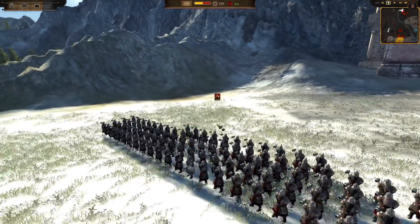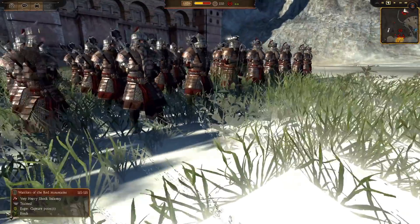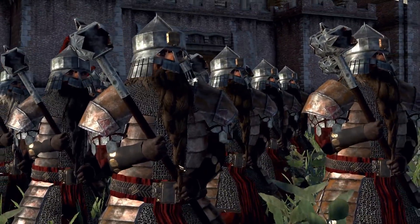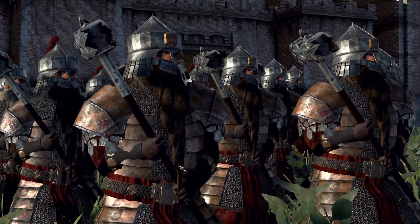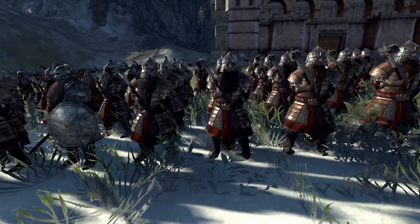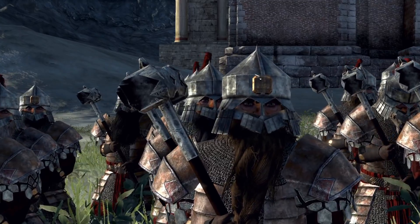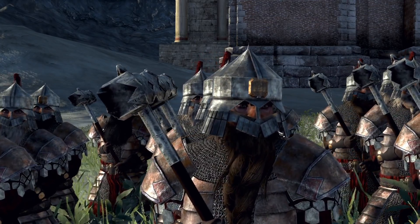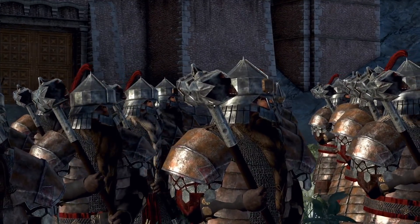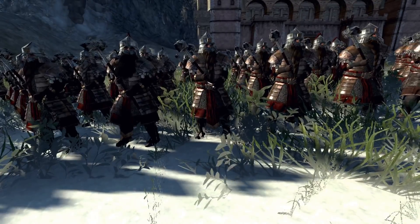Over here we've got another shock infantry unit — the Warriors of the Red Mount. There is a mod that basically makes Dwarves of the Red Mountains, but these are proper Red Mountain Dwarves. They look awesome; they have a very different helm, more of a pointed style with a covered design. They carry a hammer this time instead of an axe, so they're kind of the replacements for the Grim Hammers in terms of weapon style.